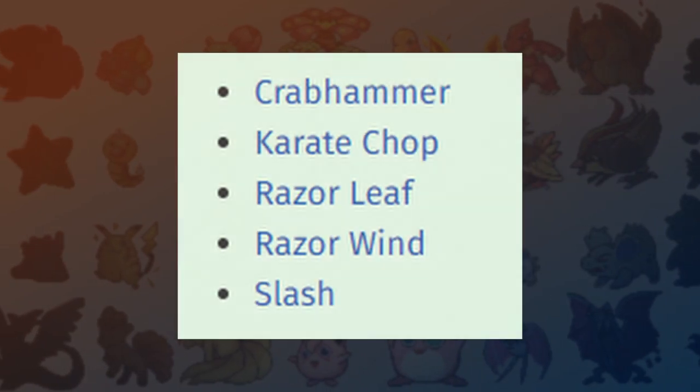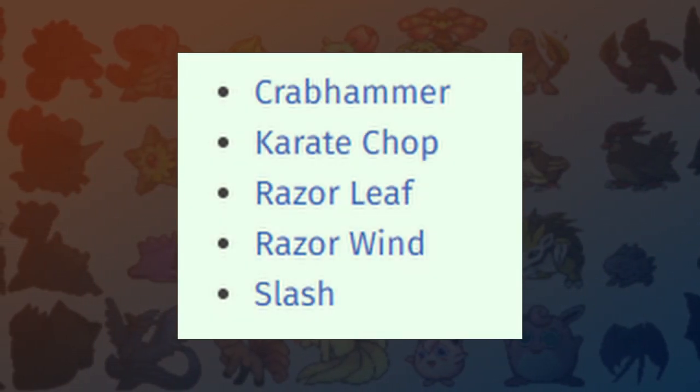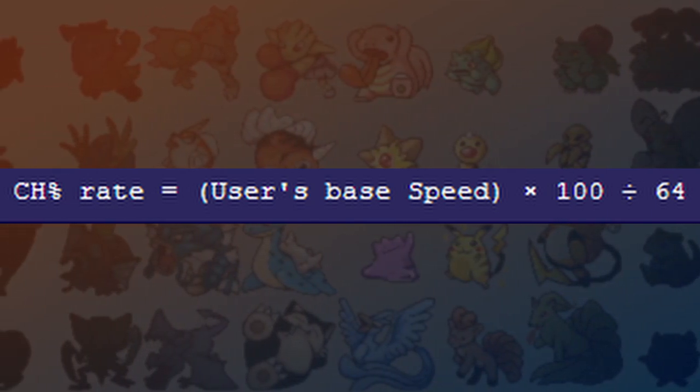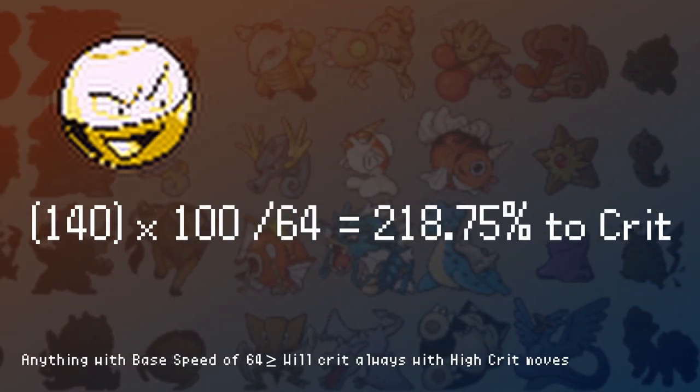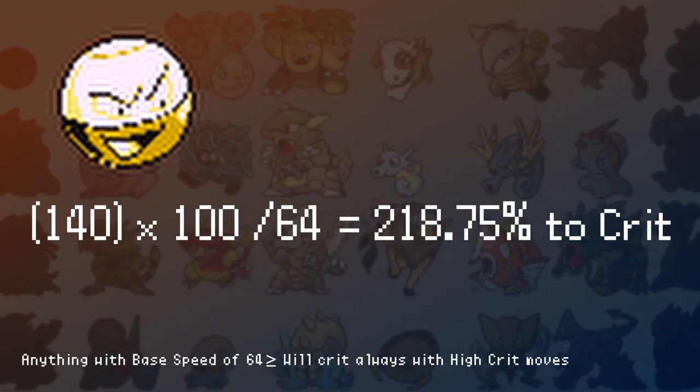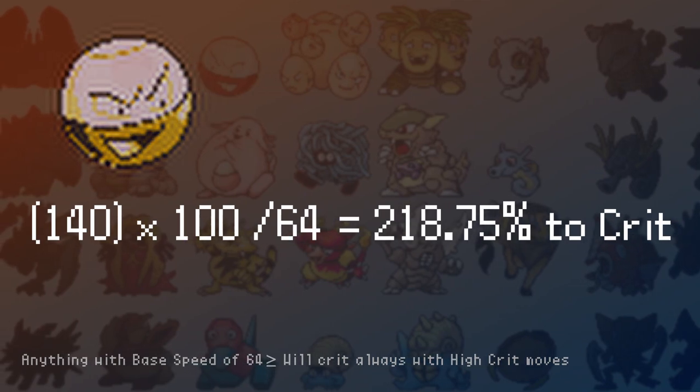The other thing to consider in Gen 1 is high crit moves. These are the moves that have high critical hit ratios, and because speed directly affects the equation, the combo of high crit moves and high speed tends to always create a critical hit. Here's the equation for a crit with a high crit move, and you can see that the percentage is above 100%, meaning the move will always crit.